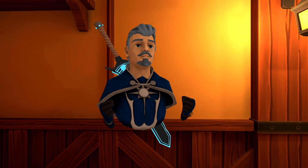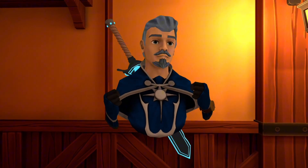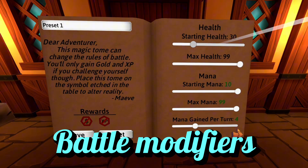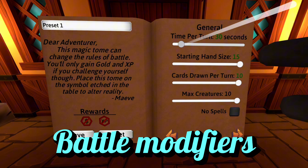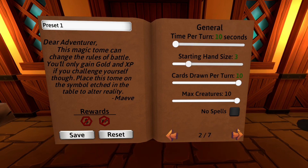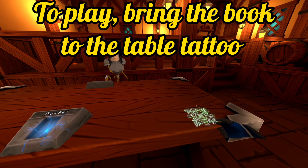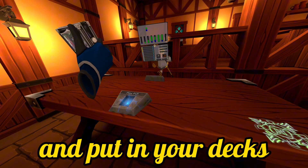Now that we've made some friends, let's have an exciting new way to battle. Number four: battle modifiers. By opening your props menu you can grab this preset book, which lets you change your mana count, how many cards you draw, how many coins you gain, and tons of other things. To actually play, just bring the book to the table and then slap your deck in.